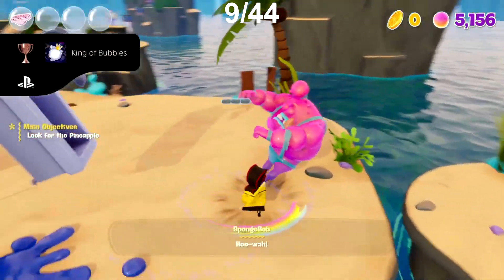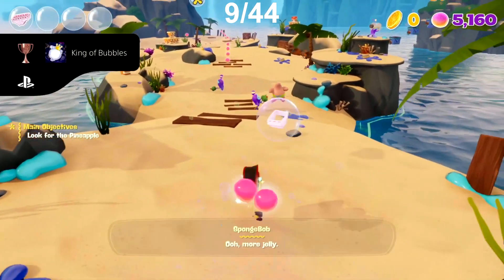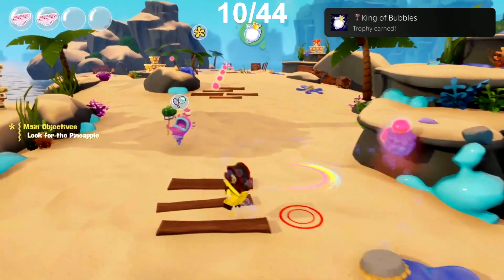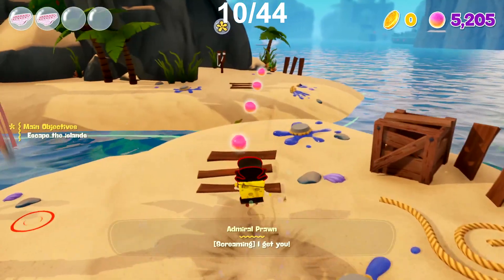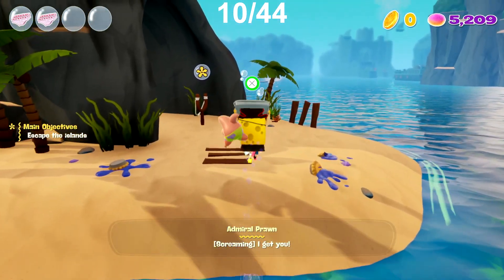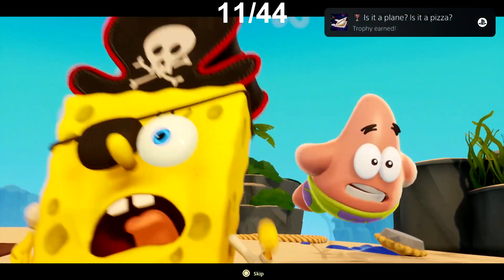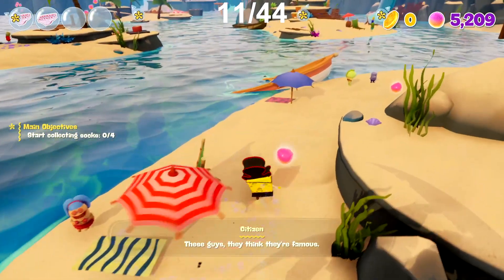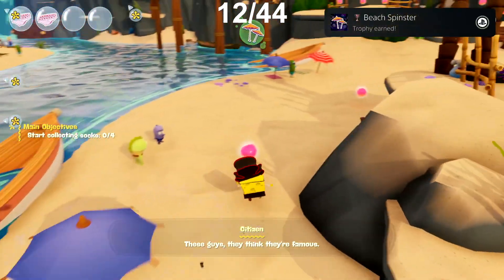We have now entered the area called Pirate Goo Lagoon and we pick up where we left off getting a lot more trophies. We start off with the trophy King of Bubbles for bubbling a total of 100 enemies. Shortly after this, we receive the trophy Is it a Plane? Is it a Pizza? for gliding a total of 1000 meters throughout the game. We then end up on a beach and spun six beach umbrellas for the trophy Beach Spinster.